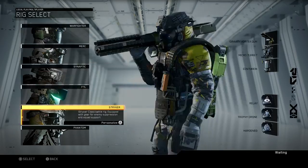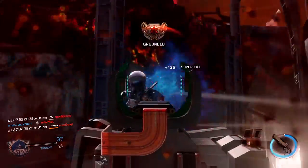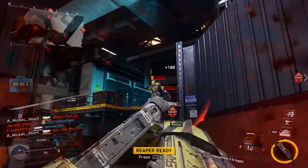With six distinct combat rigs, and three payloads and three traits for each, there are over 50 combinations for players to choose from.